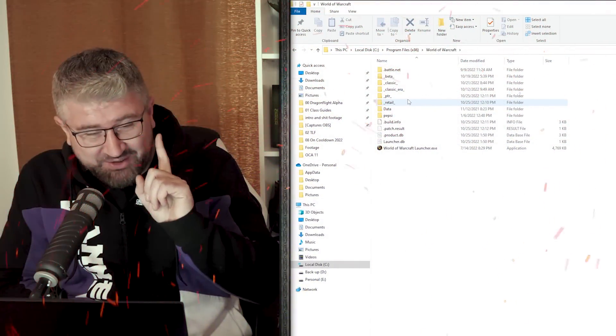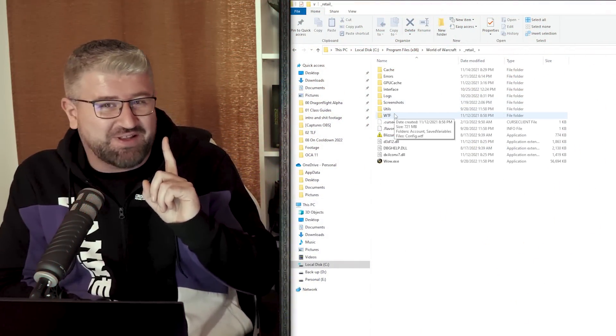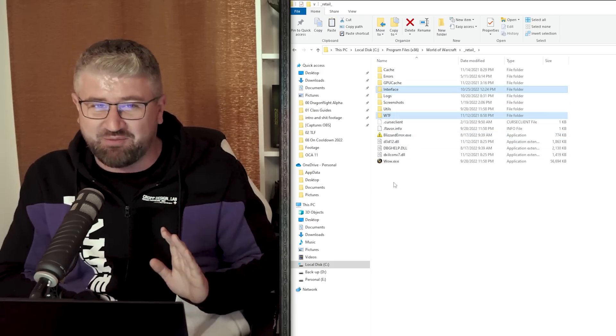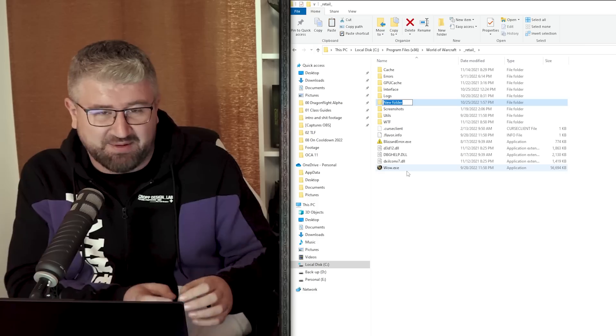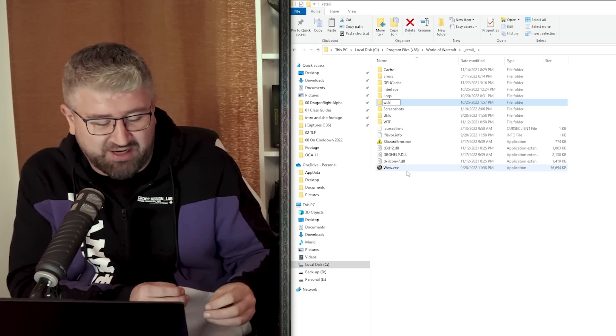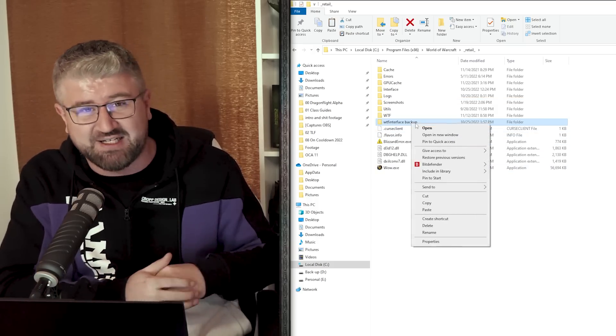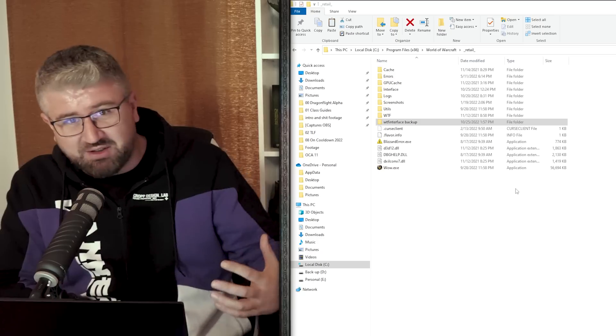The next thing you should 100% do is check the new talents. But first, one piece of advice: save your WTF and Interface folders from your current installation, because the Interface folder contains settings for your add-ons — WeakAuras profiles and such. If you go straight into the pre-patch, WeakAuras will not be as customized as you had them in Shadowlands. So that's very important.